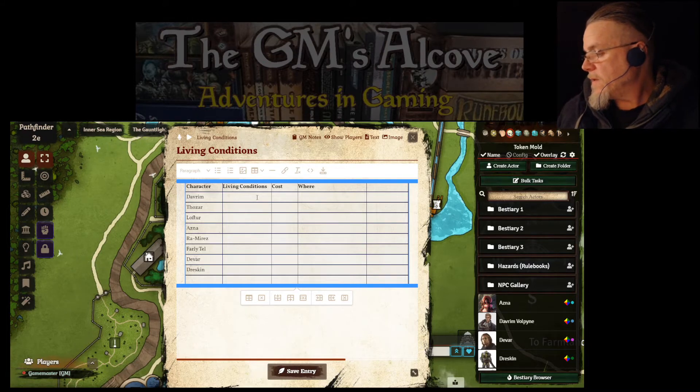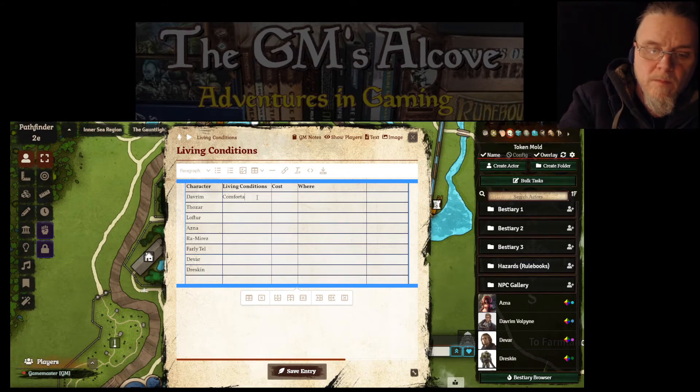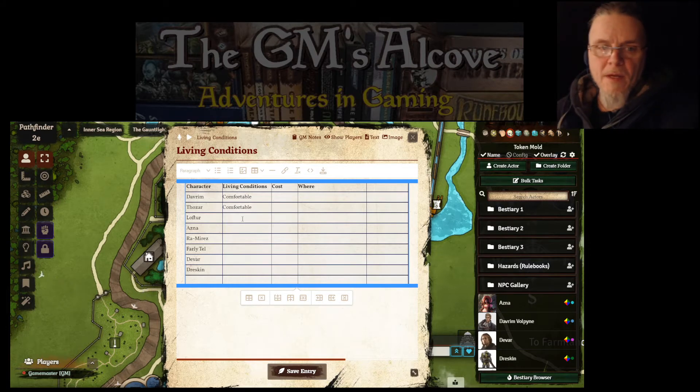Davram I know is living comfortably. There are four levels: subsisting, comfortable, fine, and extravagant, each with a different cost. I'll put 'comfortable' for Davram. Thosare likewise. Lofter — I have to think about him; he's not actually living somewhere settled yet. Asna — don't know. Ramirez I'm going to put as comfortable as well. Farly-Tel also. Devar and Dreskin we'll keep blank until I talk to them.